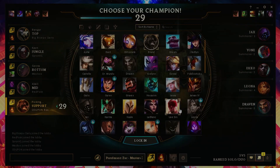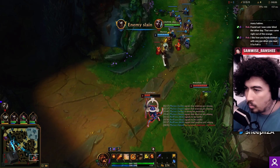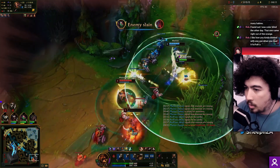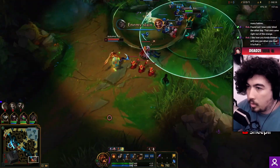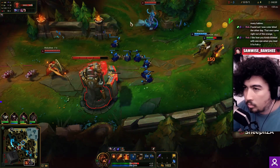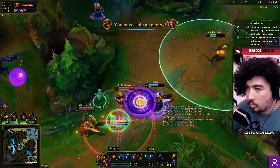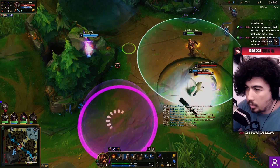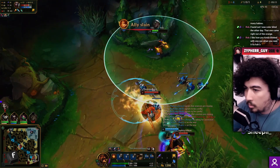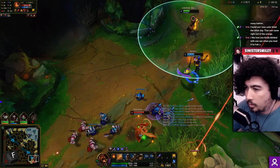Leona and Tryndamere - okay, very cool matchup. He obviously steals the kill but it's whatever. 'You are dead, friend.' We nearly give him the passive - run, you've got Flash, you've got Flash!